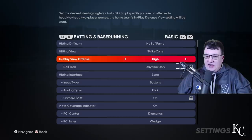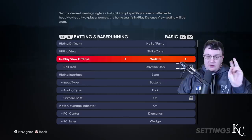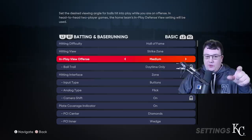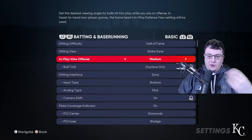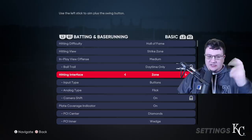For in-play view offense, I like Medium. There's Dynamic, High, Broadcast, and Retro, but I personally recommend Medium. It not only looks good but plays good. You can see the players really well, so if you need to field a ground ball or rob a home run at the wall, you can do that really well. The players also look great from this perspective aesthetically.